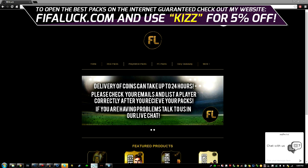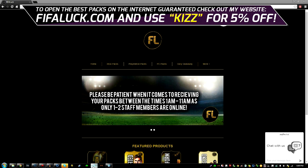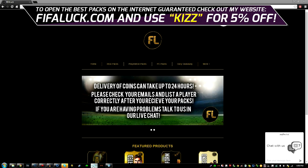Whatever you get in the packs, you will receive the coin value on Xbox, PlayStation and PC. So you can pretty much pack legends on PlayStation and PC and you'll get the coin value of the players in the packs. How it works is you buy the pack, we randomize the players, we send you an email with the packs and the coin value, and we also ask for the details of the player that you are going to list for that price.